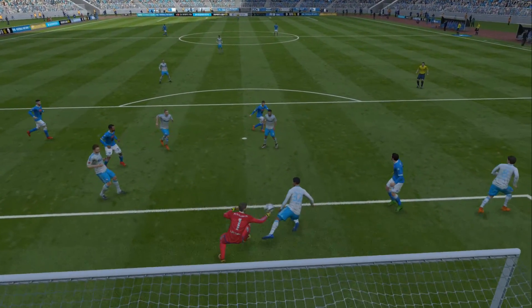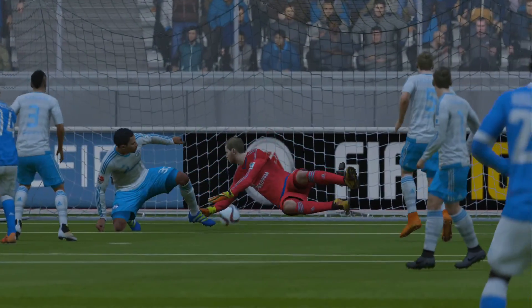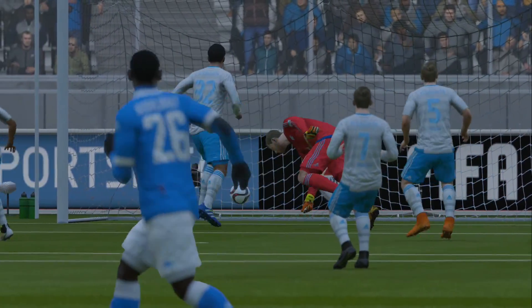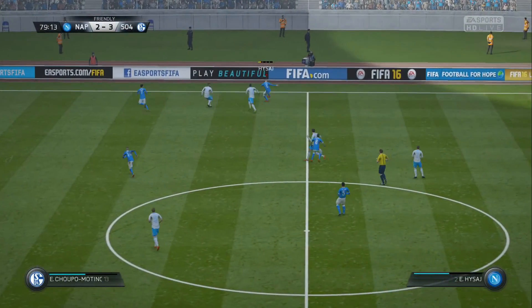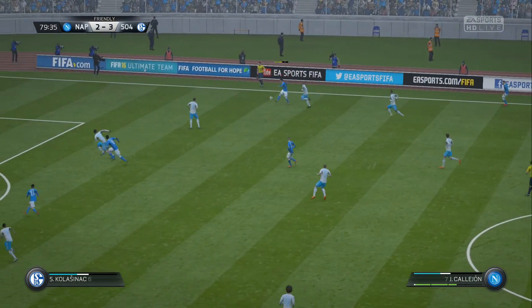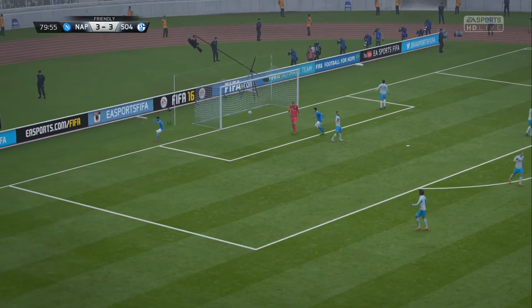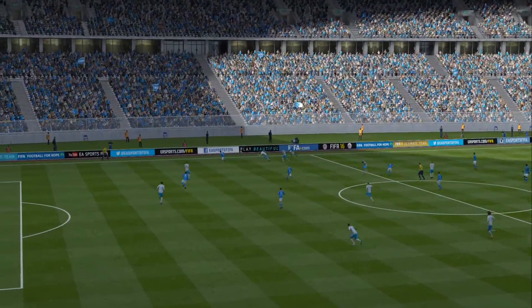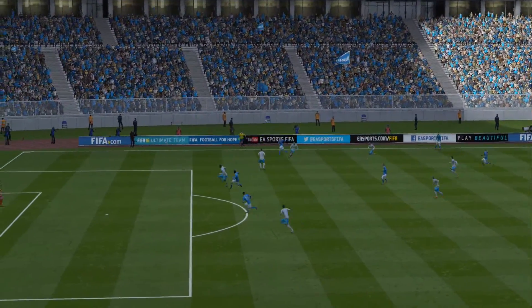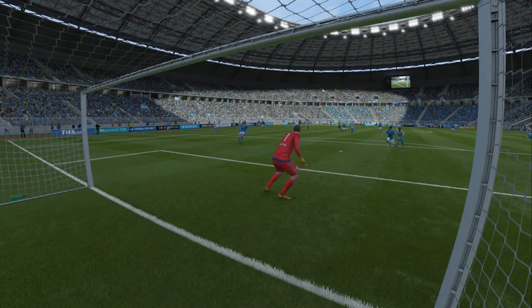Let's take another look at the goal. Jose Calajon. And in goes the cross. Insenye! And he's put it away. Well, this team just won't lie down, will they? I thought they were down and out — two behind — but back on level terms. An equaliser from Insenye. And that's what you call unstoppable — hit with power, hit into the bottom right-hand corner.